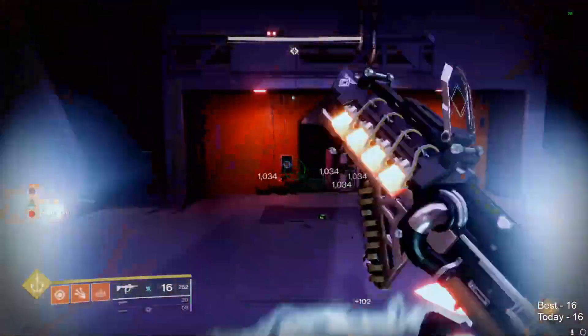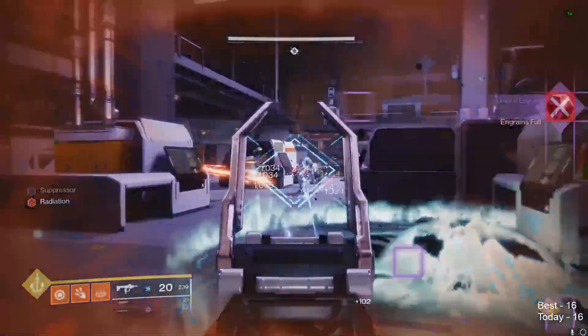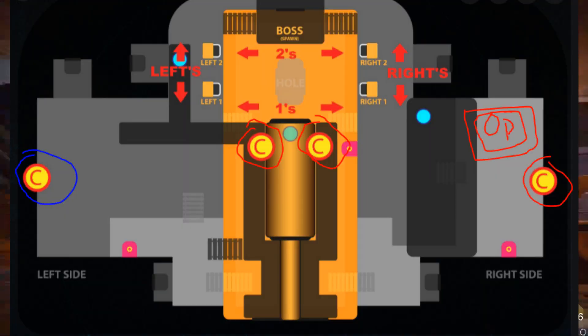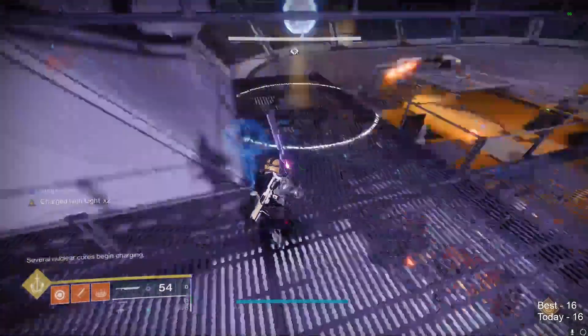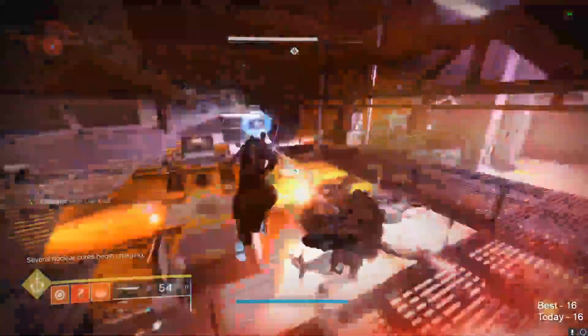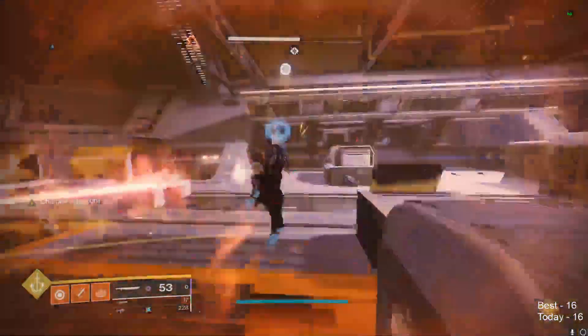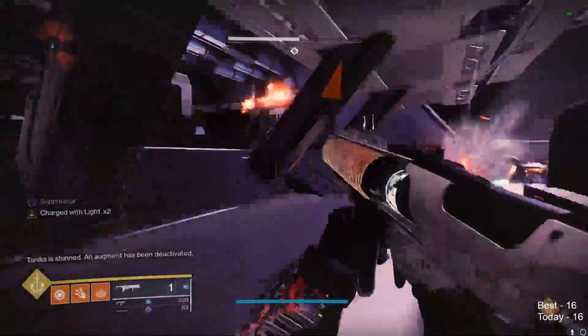This alternate method can only happen when the three farthest right nukes are the active ones, the operator vandal is alive on the far right, and it's after the first round. If these conditions are satisfied, then an operator round can happen. In an operator round, instead of doing a finisher, you bank the suppressor buff, pick up the operator buff, and shoot the far right panel.